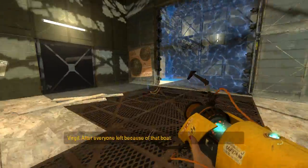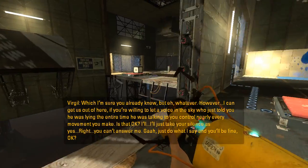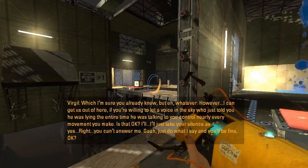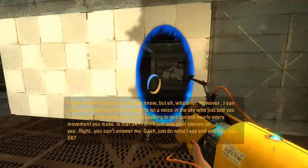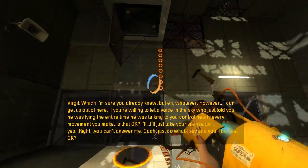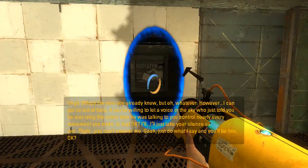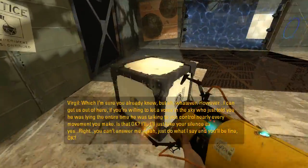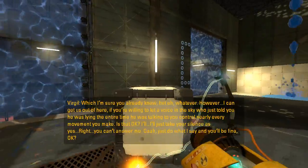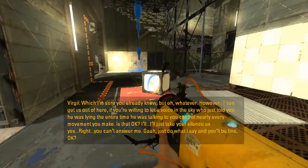This turns off that field. You can just shoot that portal there — it completely breaks the test. You don't need to put bounce gel on here at all.